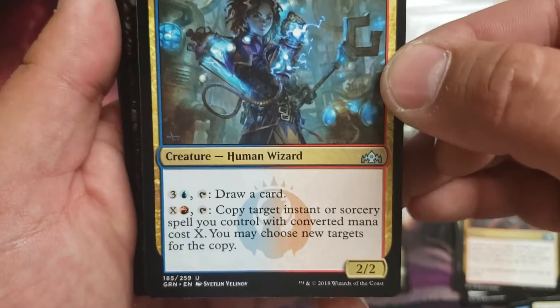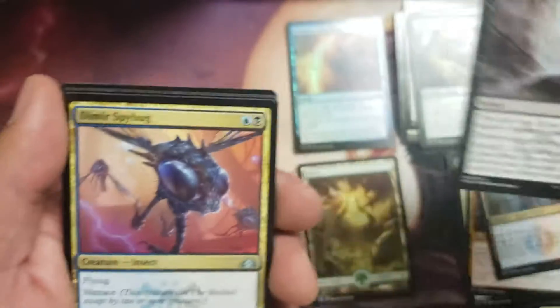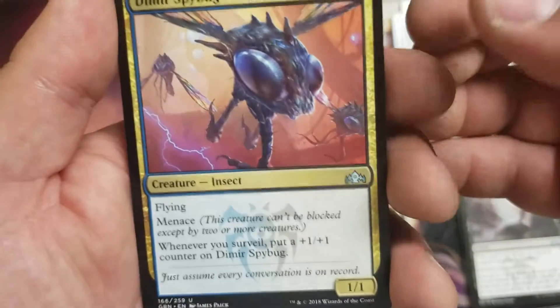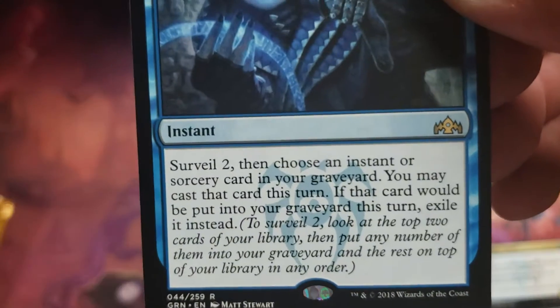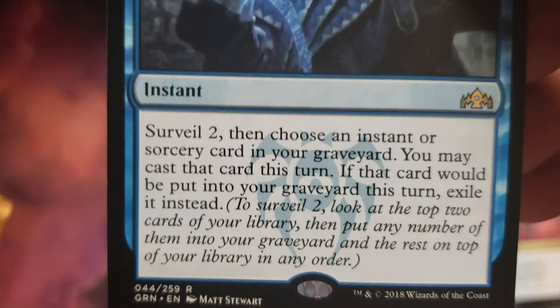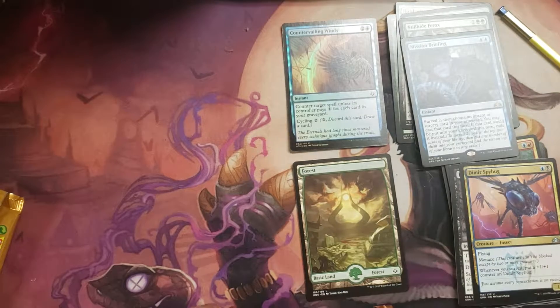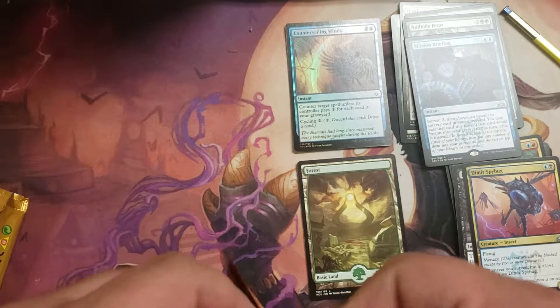Ledev Guild Mage — draw a card, blah blah blah. We got Price of Fame — this is a pretty decent card in Standard. I know it's probably not played that much; I don't really follow Standard, I like the eternal formats way better. Dimir Spybug. And Mission Briefing — this isn't a bad little card at all. It surveils two and then you get to choose an instant or sorcery — kind of like a Snapcaster, but you get to put two cards in your graveyard. Not a bad little card; I'll use it.